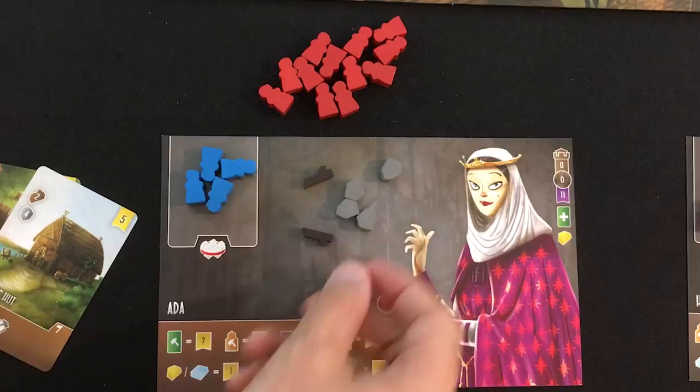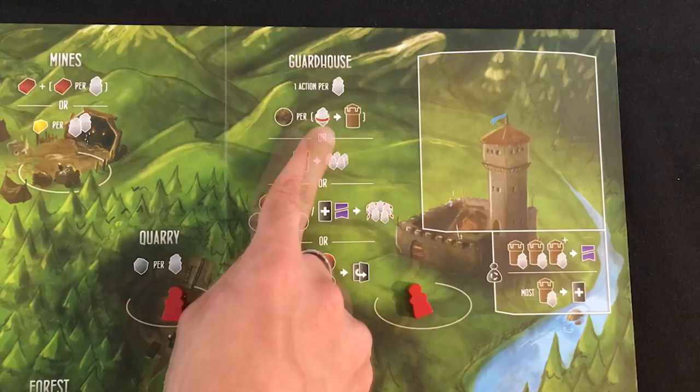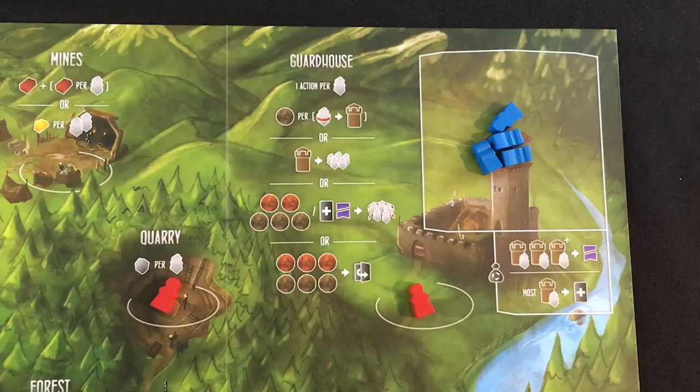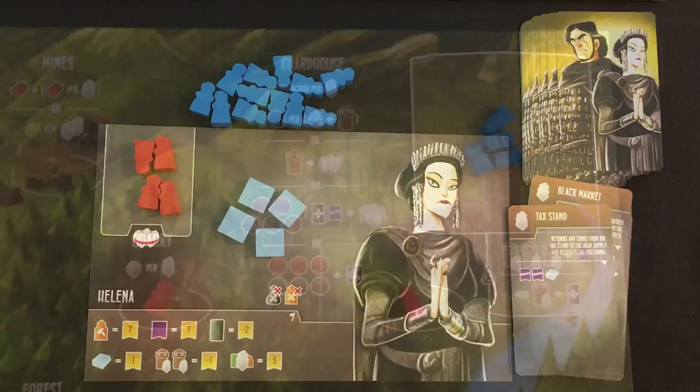I'm doing pretty okay on wood and stone. I could go to the prison and drop off my four captured guys to jail. That seems like the best option so I can start doing stuff requiring silver. Hopping over to the guardhouse — for each worker here I get to pick one action. I'm putting as many enemy workers as I can into jail and getting one silver each — so that's four. The other guardhouse actions let me get every worker of my color back from jail, or spend five silver to send captured workers back, or take a debt and lose one virtue.